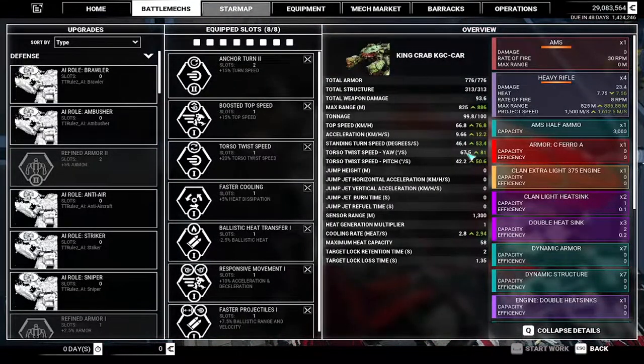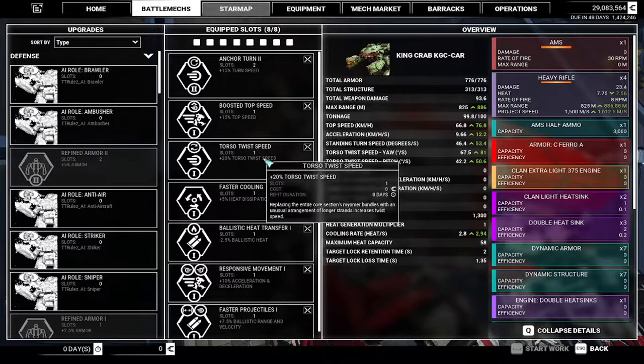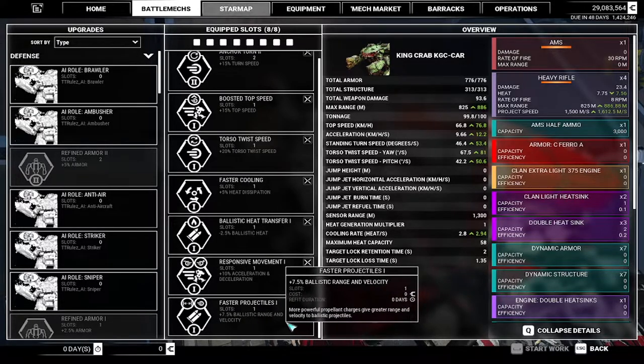Speed Boost 1: plus 15 top speed. Check this out — top speed 76.8. This King Crab is not slow; it's not fast, but it is fast for a King Crab. We've got Anchor Turn, some cooling for our guns, and some range and velocity for our guns. They're slow projectiles — it's a heavy rifle — but that's the trade-off.